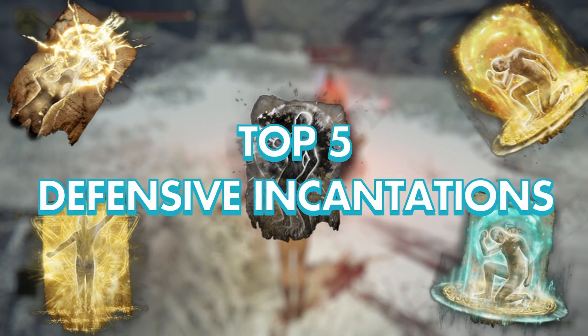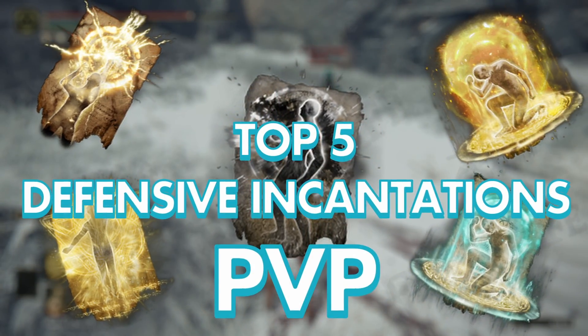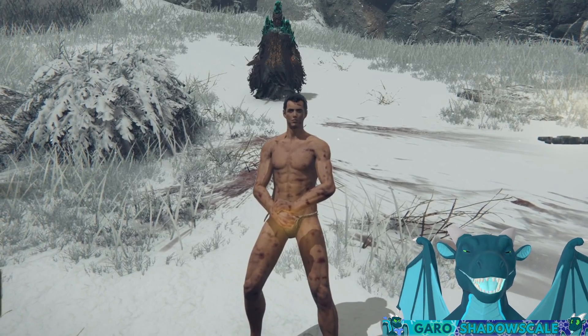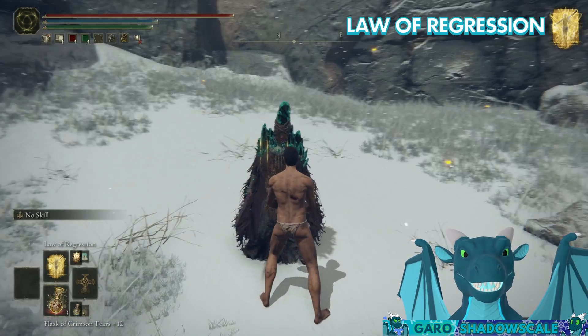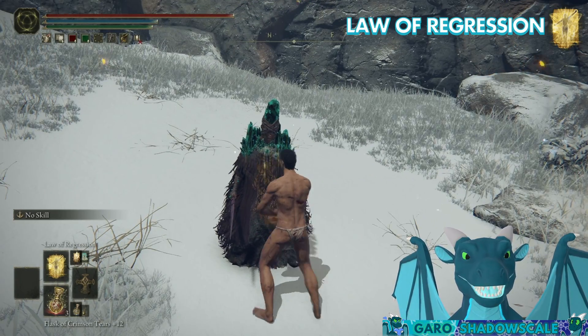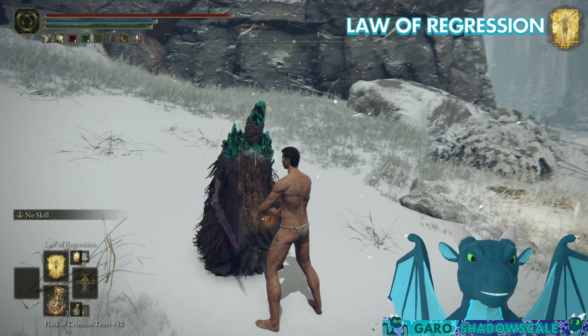These are the top five defensive incantations for Elden Ring PvP. Faith has some really amazing buffs, and we're going to be starting with Law of Regression. It has a neat little characteristic of being able to cure status effect buildup and any status effects that are currently ticking down on you.